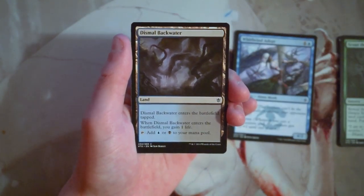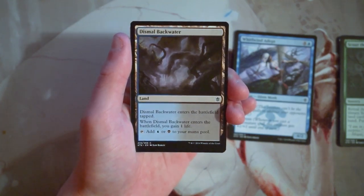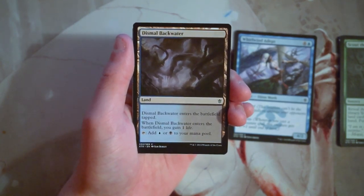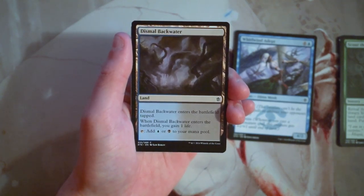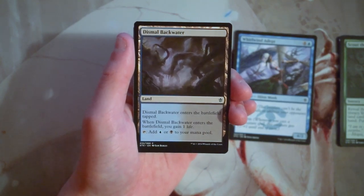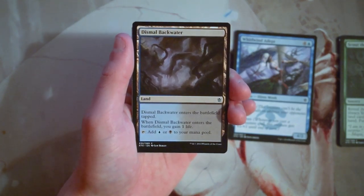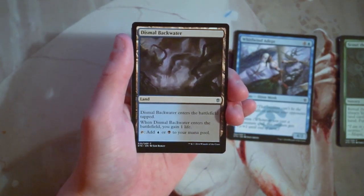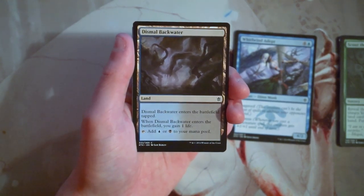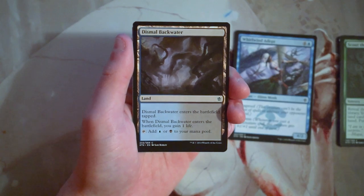Dismal Backwater is a land — it enters the battlefield tapped, when it enters you gain a life, and it taps for one blue or one black. This is part of a common land cycle in the set. They're really important because this is a three-color format, so having dual lands at common is really useful. Most of the time you don't want to pick these super early, but you will want to grab them, especially if you jump into three or even four colors depending on what you're passed. I do think they're worth picking up when you can, just not super early.